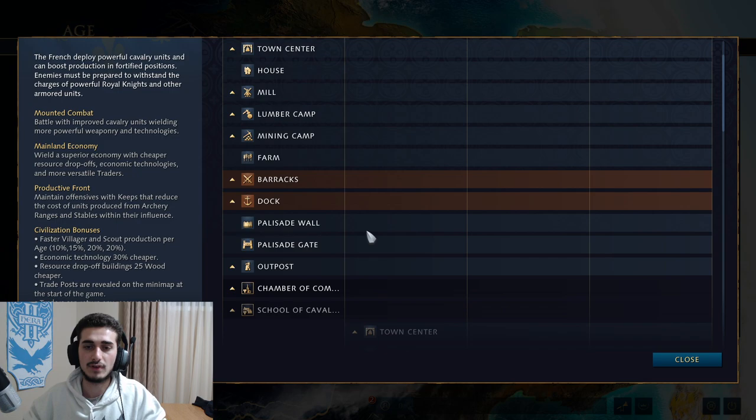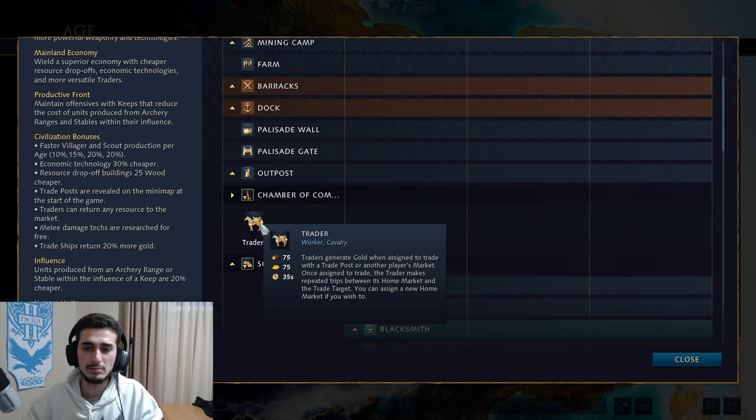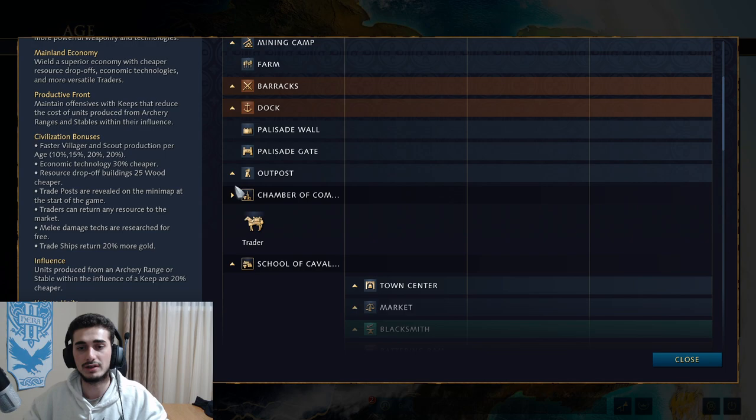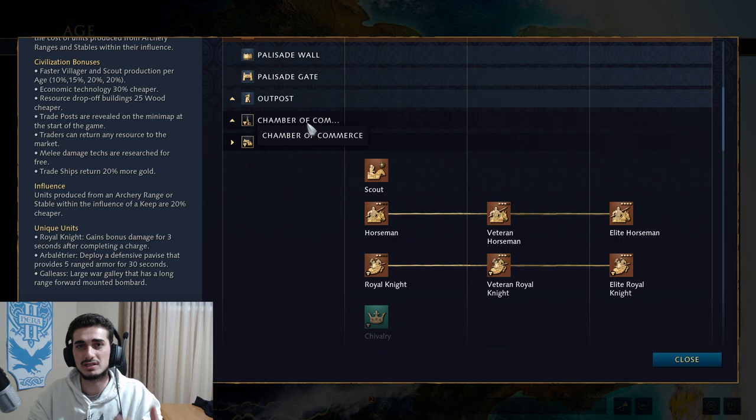The main buildings to keep in mind are the Chamber of Commerce and the School of Cavalry. When aging up to Feudal, you choose between them. The Chamber of Commerce acts as a market that lets you make traders; the School of Cavalry counts as a stable letting you make horsemen, knights, and scouts. I definitely recommend going with the School of Cavalry — it's smoother and gives you the ability to apply early pressure or defend yourself. Only go for the Chamber of Commerce if there's no chance of early game pressure. If you're not sure, go School of Cavalry — it's more flexible.